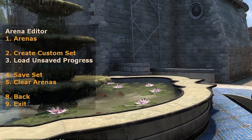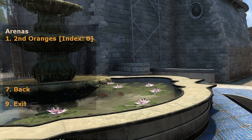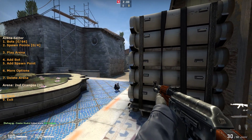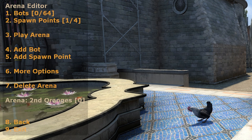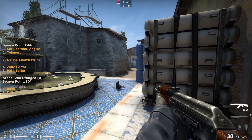Once we have added an arena, we can start editing it. Let's select option 1, arenas, and then select the arena we just created from the list. Let's set our spawn point — this is going to be where we spawn in and when we start playing our arena. Since this arena is called 'second oranges', I'm going to be setting my spawn point here by selecting option 5, add spawn point. Then by selecting option 2, spawn points, I can edit my spawn settings. Let's first create a zone.